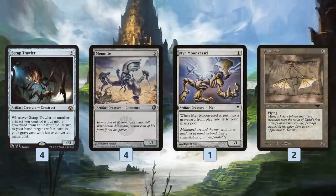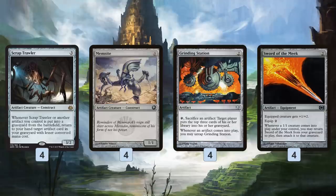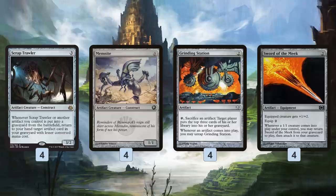Combo number three involves Scrap Trawler and three artifact creatures: Memnite, Myr Moonvessel, and Ornithopter. The basic idea is if we find Memnites and Myr Moonvessels along with Scrap Trawler, Grinding Station, and Sword of the Meek, we do this loop where we use Grinding Station to sacrifice Memnite, then sacrifice Sword of the Meek to get back the Memnite via Scrap Trawler. We cast Memnite, which gets back Sword of the Meek, and we go through the loop again. We need two Memnites — one on the battlefield and one in the graveyard — to infinitely mill our opponent in a convoluted but effective way.